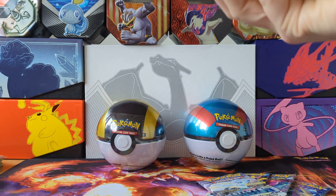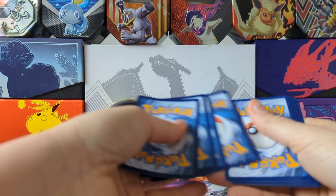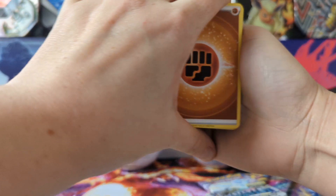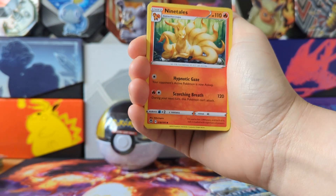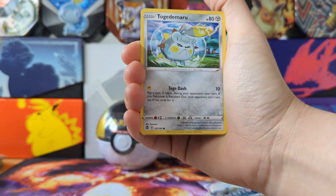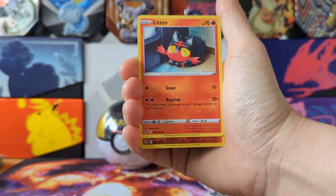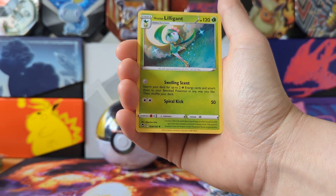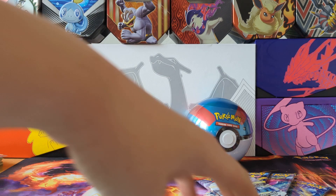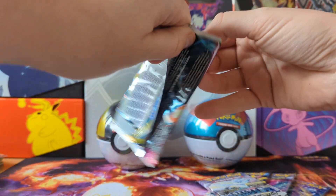Still chasing Alolan Ninetales — we can always have hope we might pull it this time. Still not had it; I would love to get it. Let's have a look — Hypno, Claydol, Ninetails, Skuntank, Togademaro, Espeon, Mienfoo, Litten, Braixen reverse, into a Hisuian Lilligant non-hollow rare. That's pack number one done.